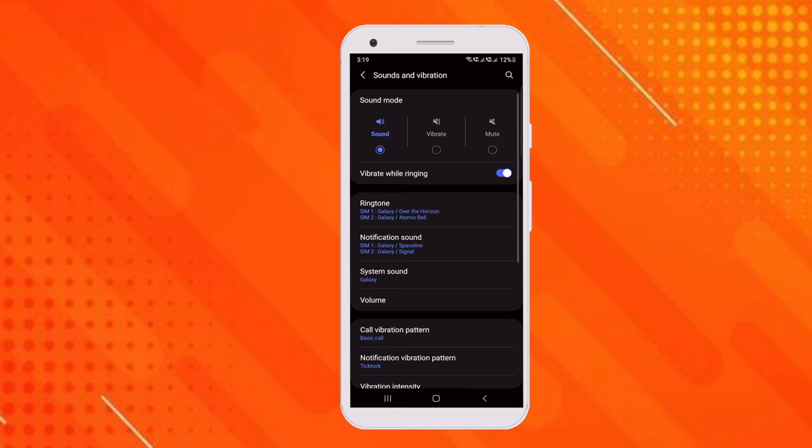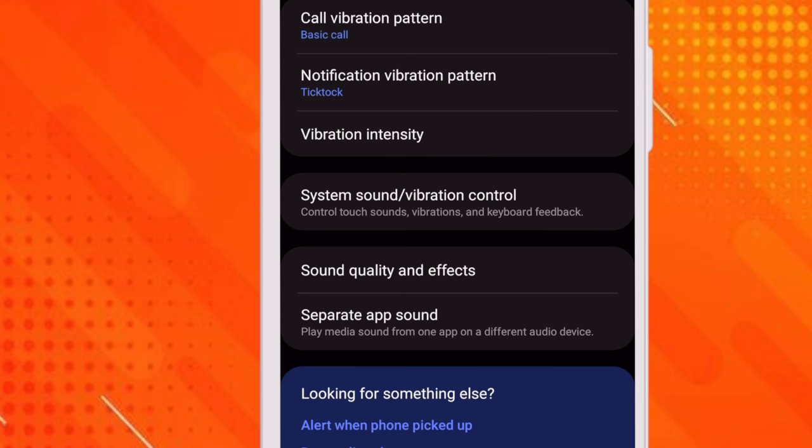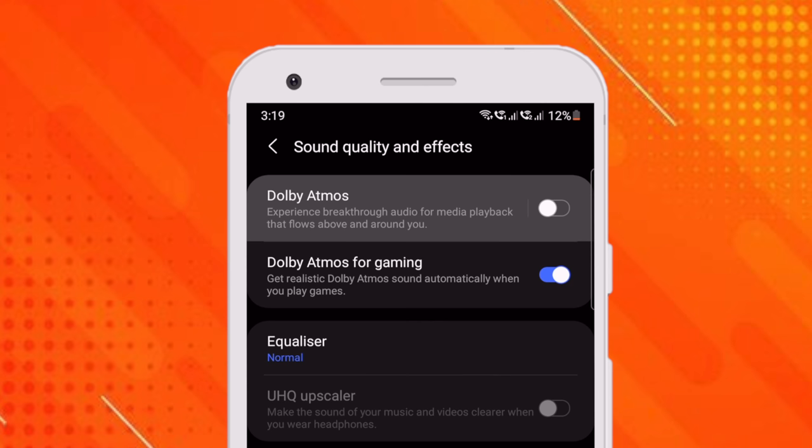If you want a better gaming experience in your phone, it should also have better sound quality. What do you need to do in settings? You need to search 'Sounds and Vibrations', then click on 'Sound Quality and Effects', and then you will see Dolby Atmos — click on that setting. After that, you will experience a noticeably different sound quality. Note that this setting is an optional feature, so it's possible your phone may not have it. If it does, you need to enable it.